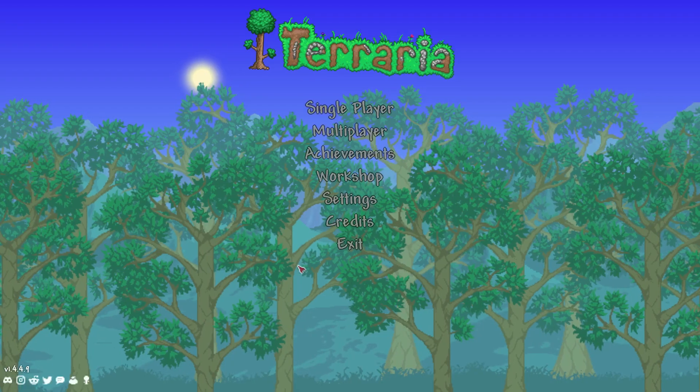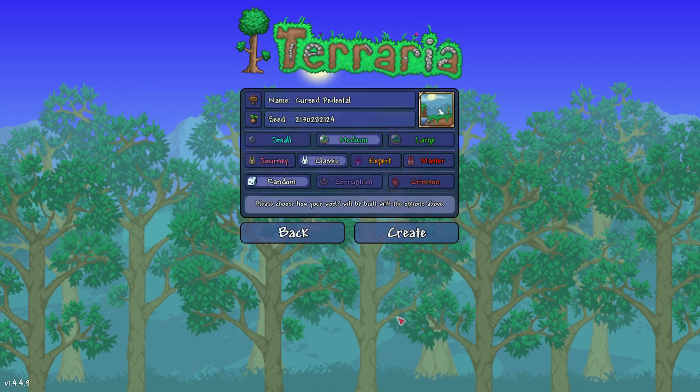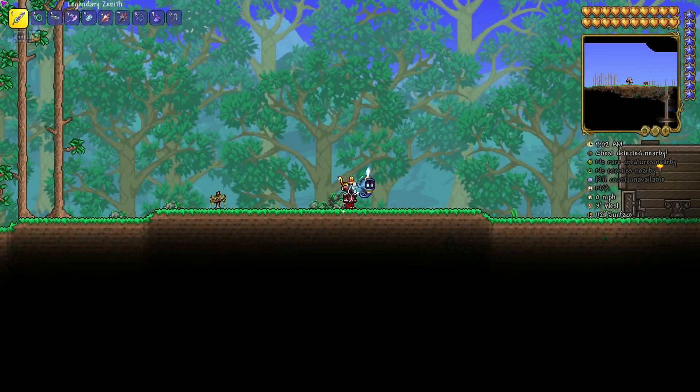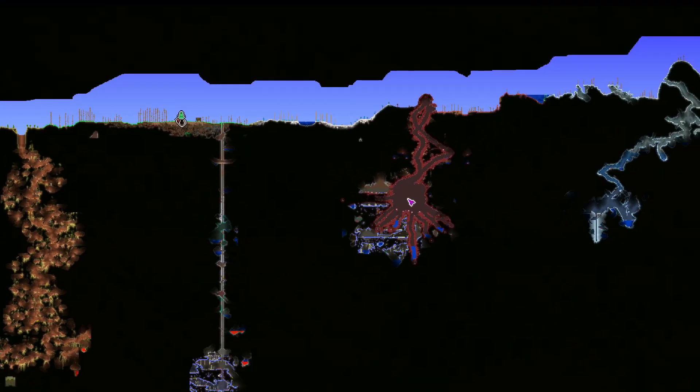First step is you need a Crimson server. So if you don't know how to do this, really quick: go to your character, click new, click on Crimson. The other details are not that important. Then go on the map and you should find the Crimson biome, which is the red one.